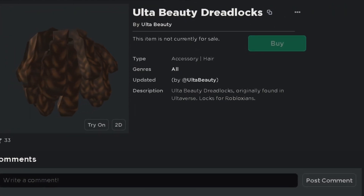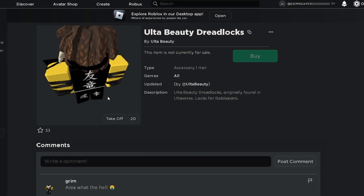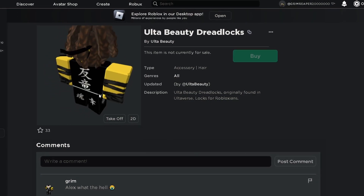This is the item — alta beauty dreadlocks — and this is what it looks like on my character. It's a pretty okay hair item, and I know a few people who would be using this from a certain game.